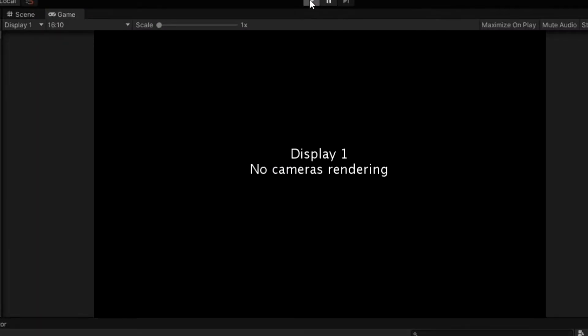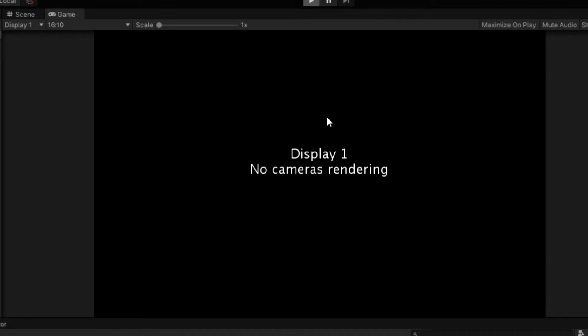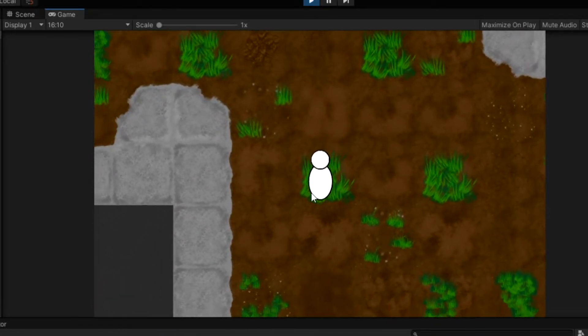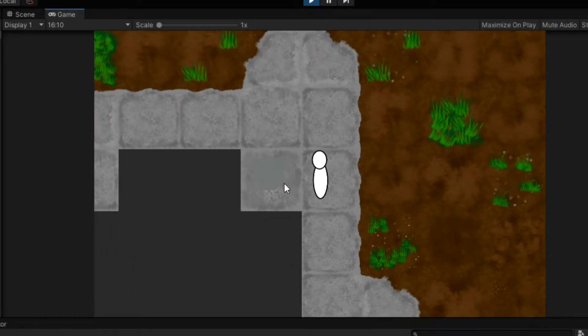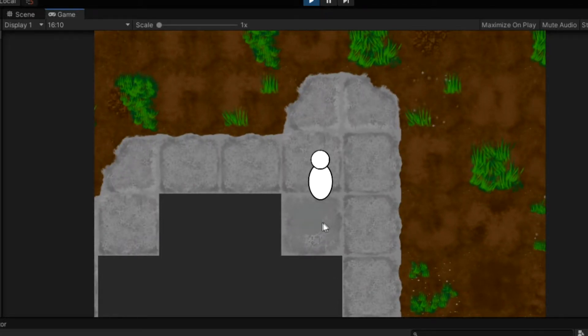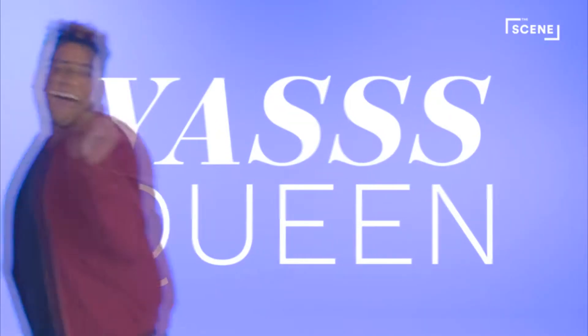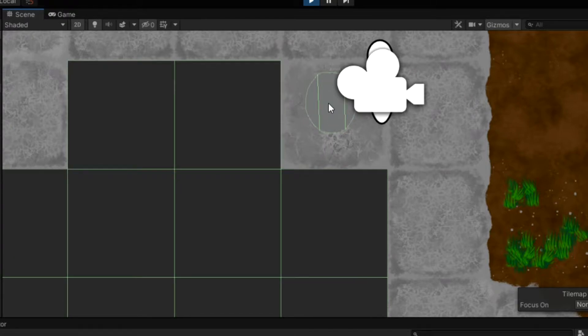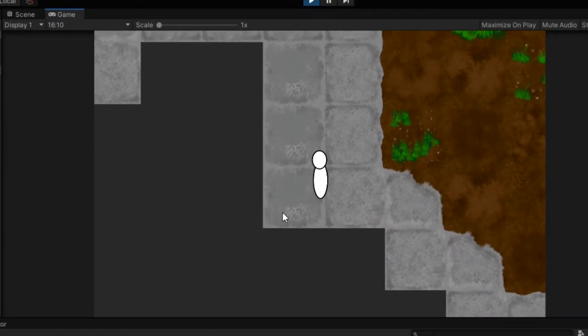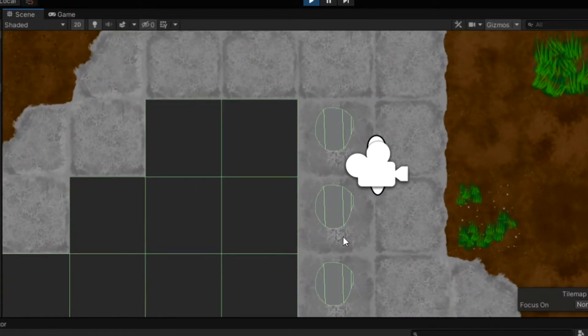So this should now, when we break the mountain, replace it with a stone. I think it did — yeah! Look at that, ladies and gentlemen. They're hard to see because they blend in, but they are there.